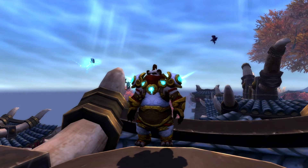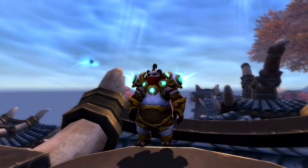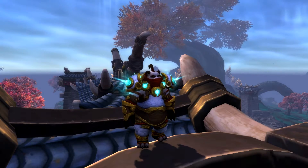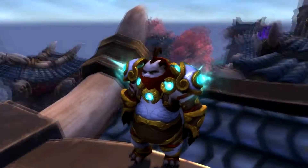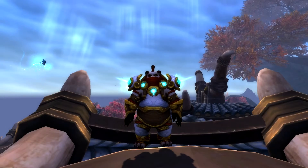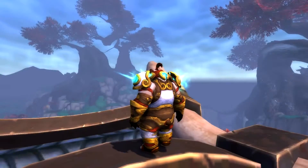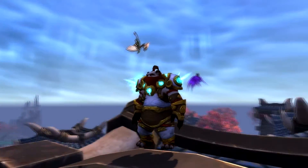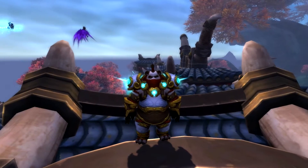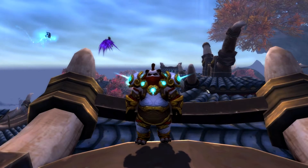And here we have the Monk set, called Seven Sacred Seals — say that seven times fast. I really like the helmet on this one. I believe this whole thing is part of the helmet, these five little pieces. It looks a little funny on a Pandaren, but let's spin around here. Oh, look at the little tail! So far, next to the mage, it seems kind of plain. Both mage and monk — not really liking them that much. They're okay, but some of the others look so much better.